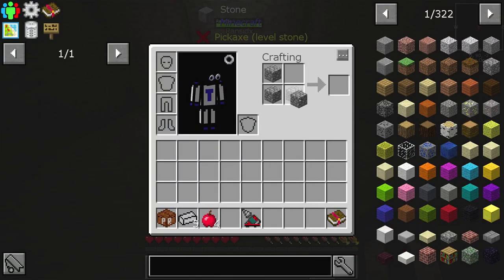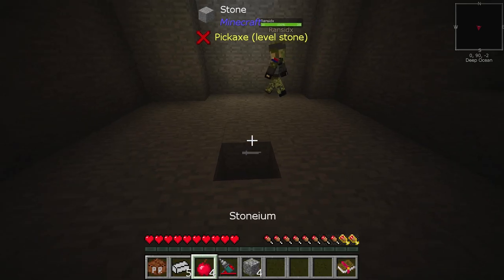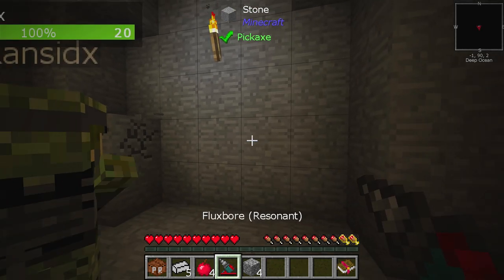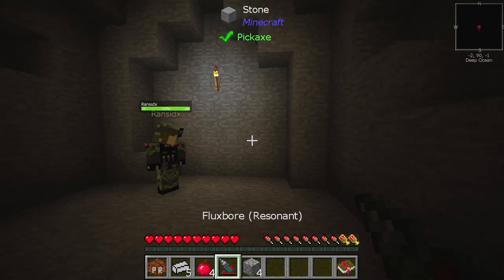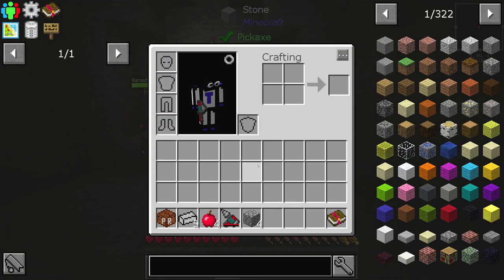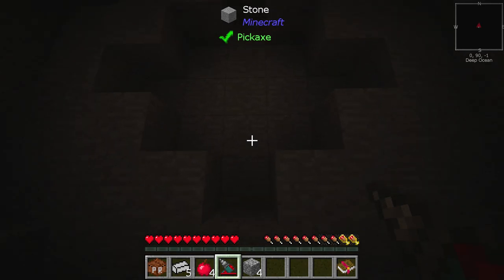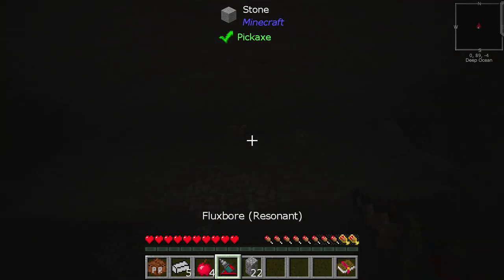I got a flux bore drill! What?! Look at the wall — look at the wall! Holy smokes, like — wait, what? It's got 600,000 RF! Did I just — what just happened? I think you just won the game! You want to go this way? Let's go this way! Holy smokes!